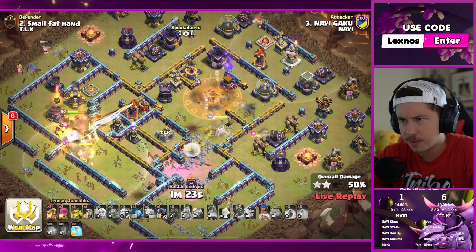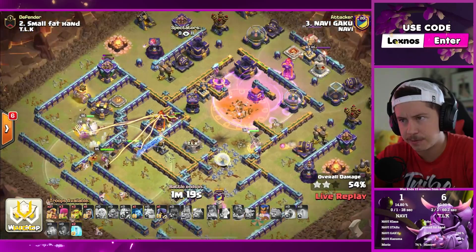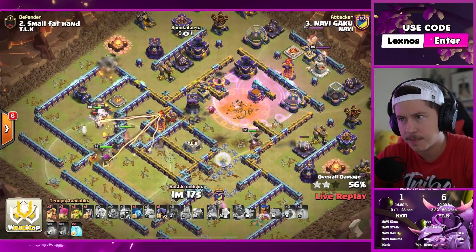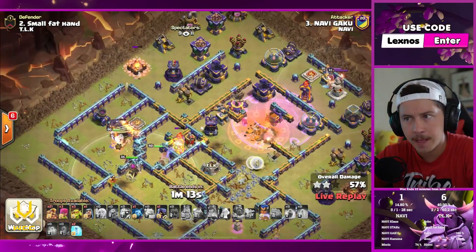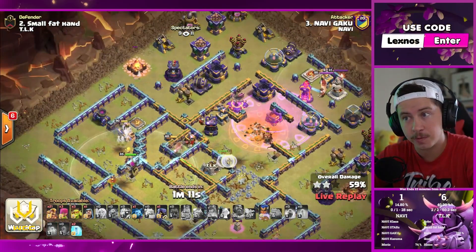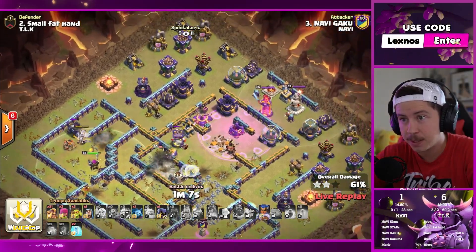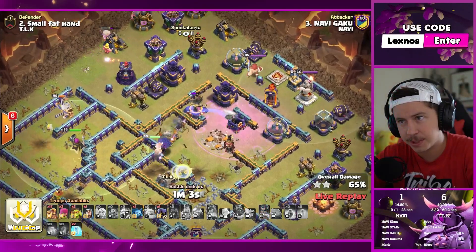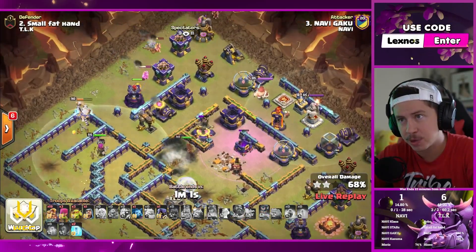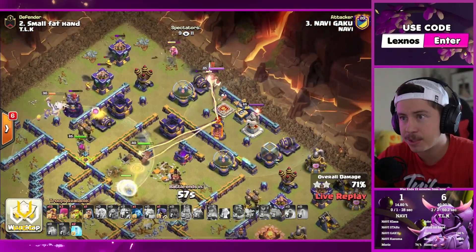Rage tart goes off. The other x-bow's doing double damage. Queen might be in big trouble here — might be best just to let her die. Healers switching over to the royal champion — that actually could be good news. King and warden still alive. Champion going to ability. Can she get through the x-bow? I think she just might. There's more super barbs on the left coming in clutch — we still got like half the super barbs to deploy.